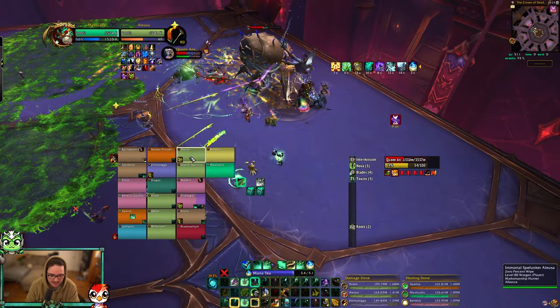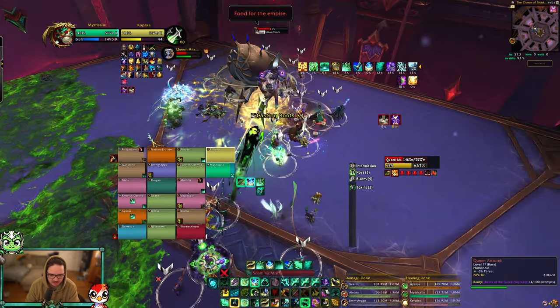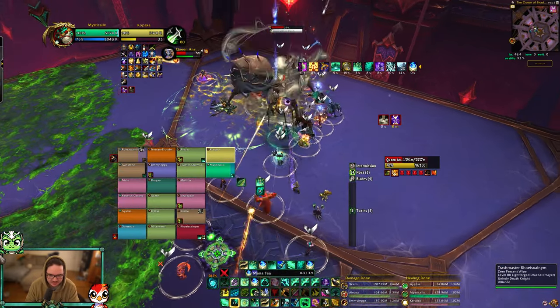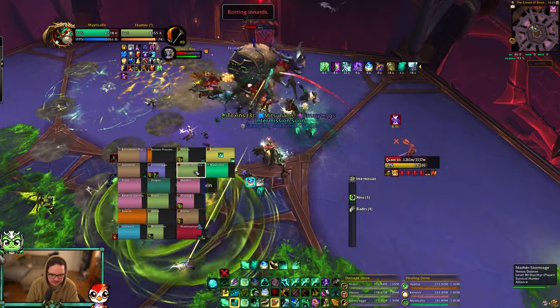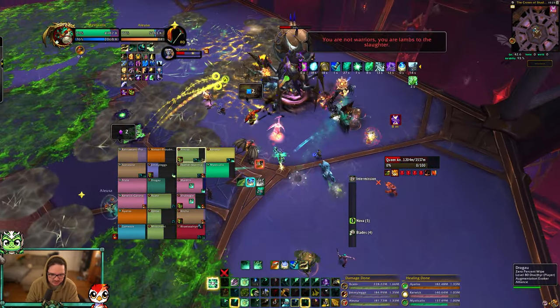Rising Mist is like the best spell for Mistweaver — I swear it's one of the best spells in the game. I just kick off cooldown and put my HOTs out. I have Expel Harm so I'll just use it — not a lot of damage going out right now. Tiger's Lust after this root, HOTs here, instant Vivify. I have Chi-Ji right now, so I Chi-Ji, Thunder Focus Tea kick into a Vault Mist into another kick.